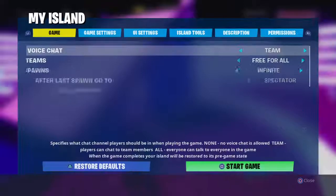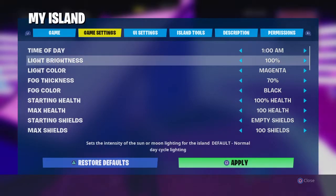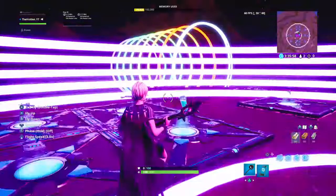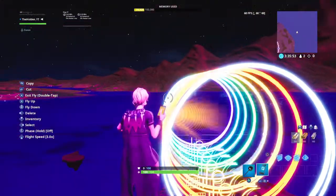To make this even better, go into your island game settings, put it on 1am, light brightness is 100%, light color is magenta, fog thickness is 70%, and fog color is black. After that you can just make all your other settings. I haven't done it myself personally, but I will be able to do it after this video.